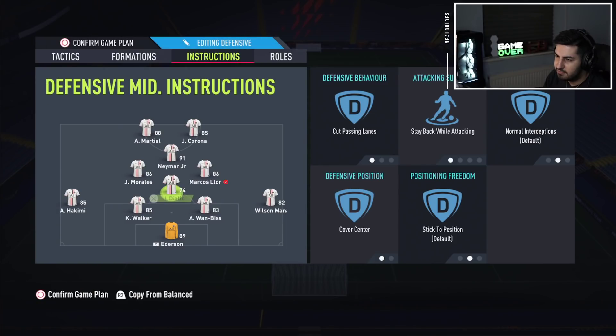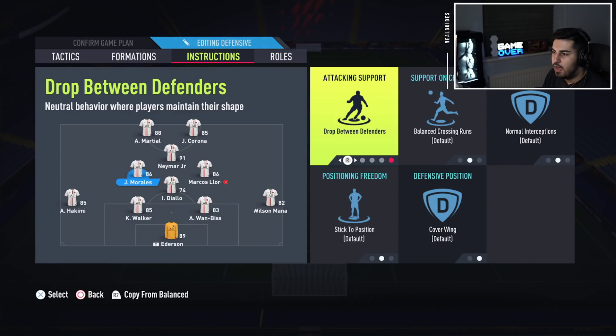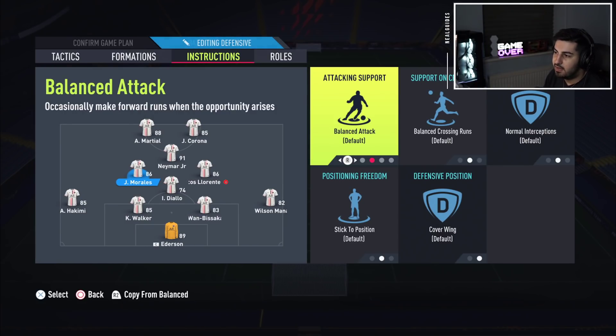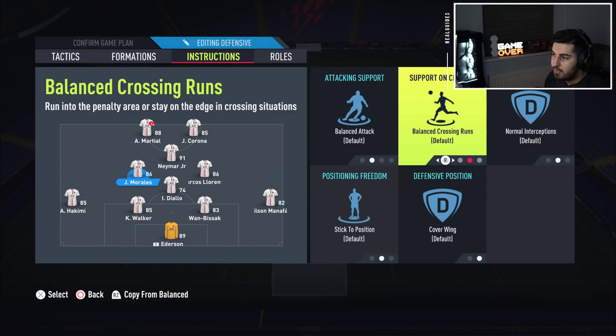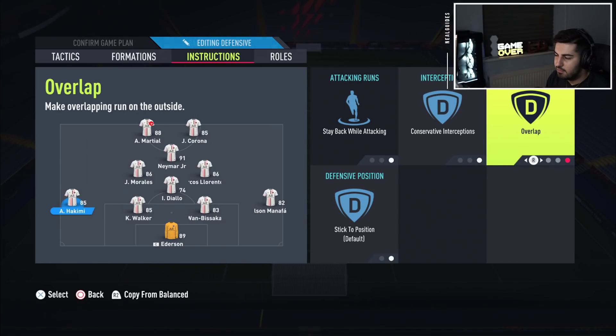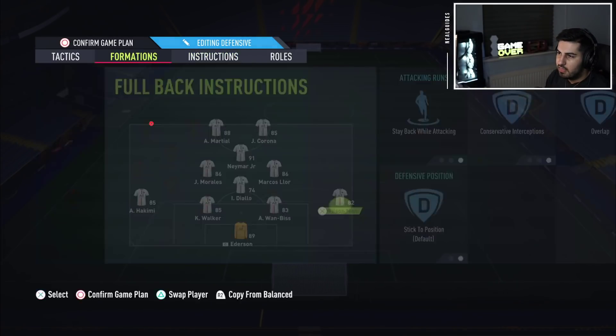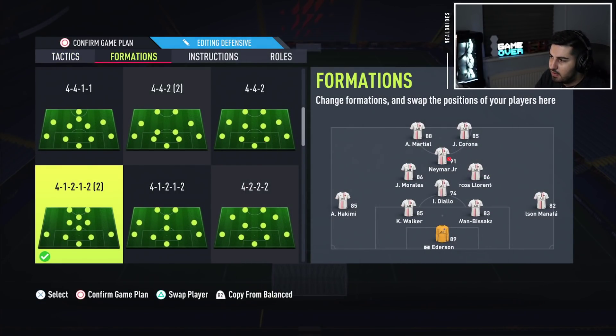Put conservative on, and get into the box is important because when you counter attack you can make the run from the right side inward. Both CDMs on stay back while attacking, cover center for both — make sure they're on cover center. Put the most defensive one on cut passing lanes. For Morales, you can put him on get forward, but it takes some time to come back. Don't put him on drop between or stay back — leave him on balance. Left back and right back on conservative and overlap.